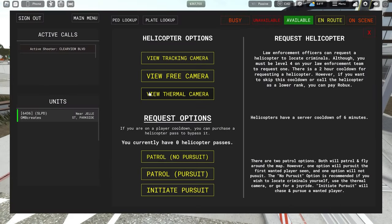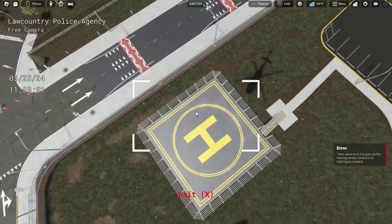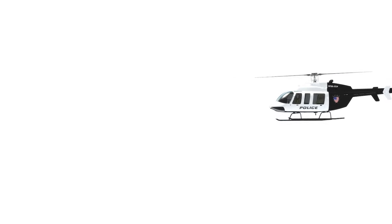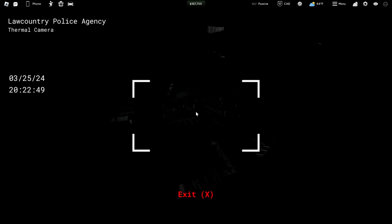The all-new AI Police Helicopter can be spawned in via your MDT, and from there you can select if you'd like to pursue a fleeing criminal or patrol. The helicopter takes off and lands at the heliport located beside the station. Officers have the ability to view three different types of onboard cameras: normal, tracking, and infrared — perfect for nighttime operations.